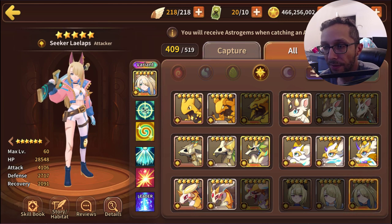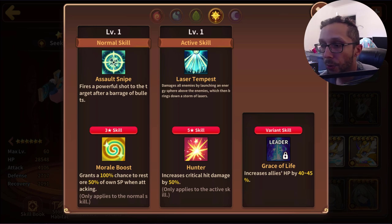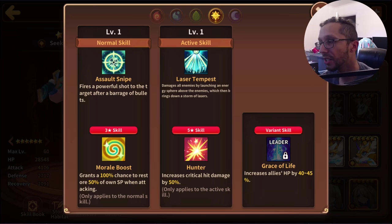Next up we have the Light version of Lilaps, who is an Attacker type with 28k HP, 4.1k attack, and 2.7k defense. Light mons have a higher innate crit rate so you can focus on crit damage. Her three star skill is Morale Boost at 50% of her own SP, giving some SP battery action, and her five star skill is Hunter — so this means 100% wave clear. If you're new to the game and somehow pull her, throw her on a Siphon set and let her go to town.